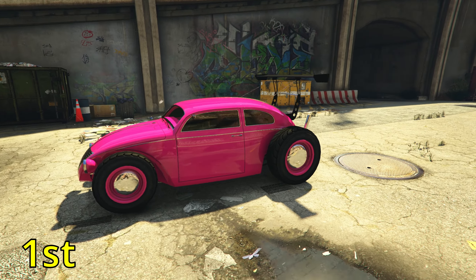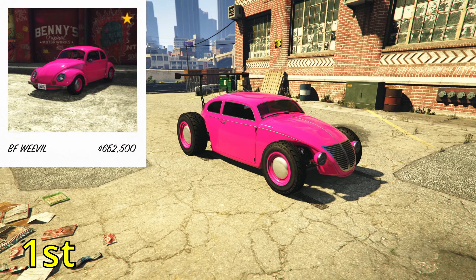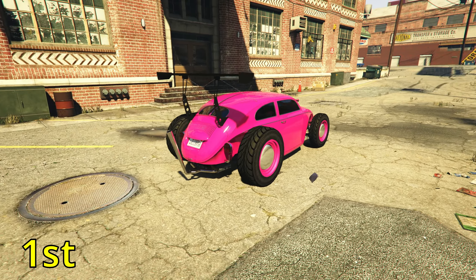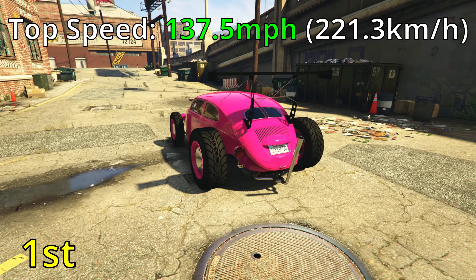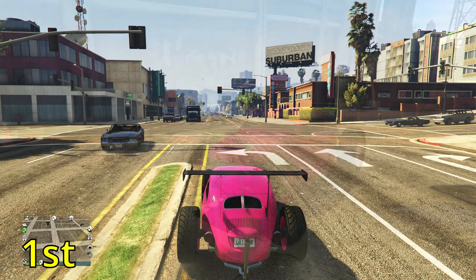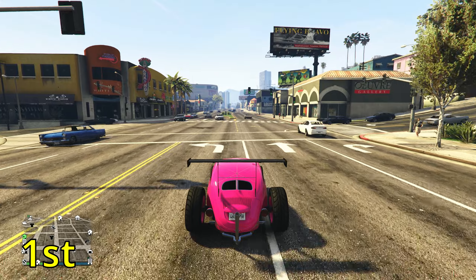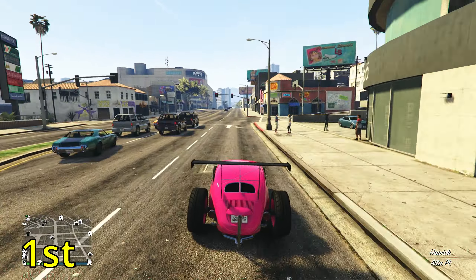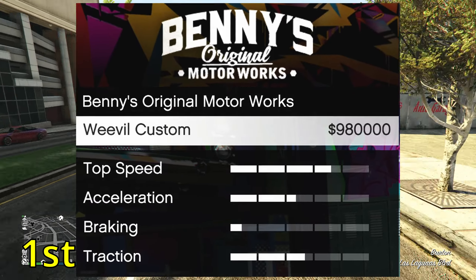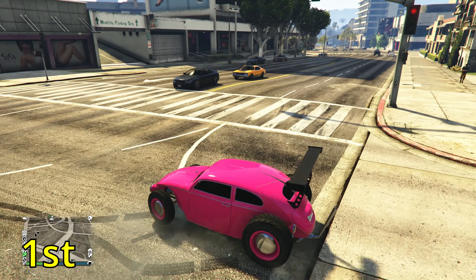In 1st place, it goes to the BF Weevil — you need the custom version. At the base price it is $652,500, with a top speed of up to 137.5 miles per hour. To get the custom version, you need to go to Benny's Original Motor Works and buy it there, which costs $980,000 — about a little bit over $1.5 million in total. Make sure you have the custom version to get that top speed.